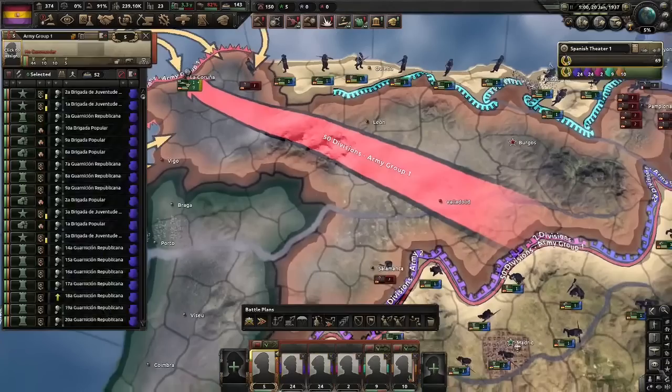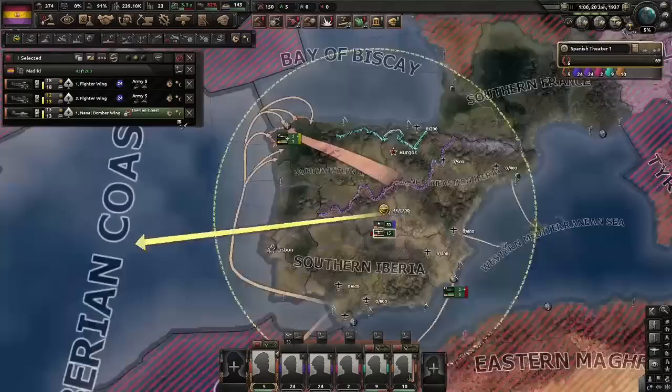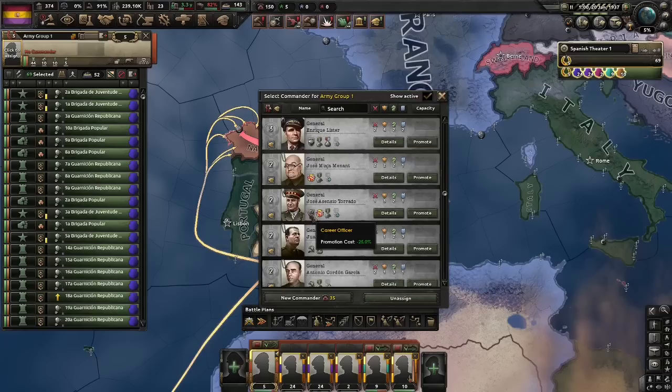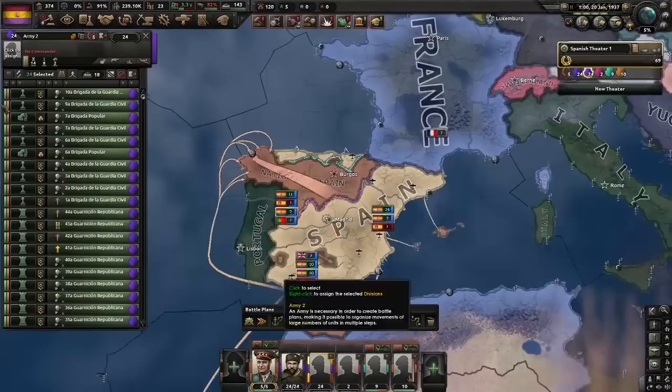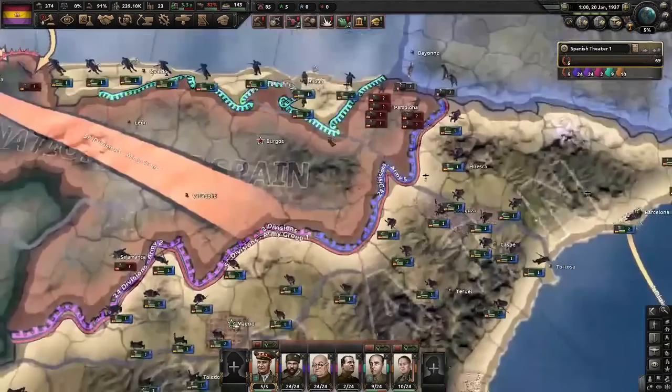The front line will be something like this. We'll send one spy to Burgos and one spy there — any benefit we can get is a good one. Assign the Air Force to its senior general, and may as well put the naval bombers on the Iberian coast. For Field Marshal, let's put Jose here because he's cheap. We aren't going to use Enrique Lista or Yenas Gilias as they will join the anarchists, so we're short a general — I'll hire one. Time to get started.